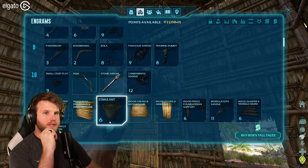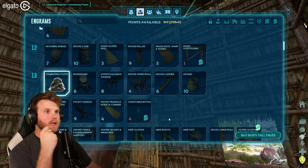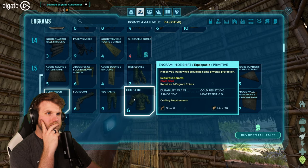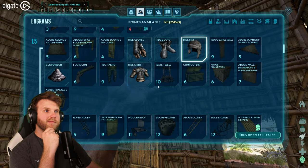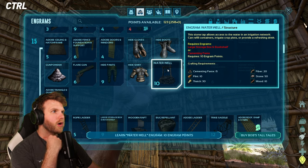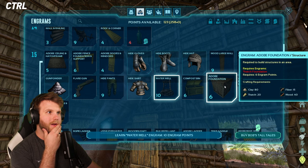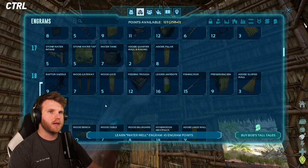Let's go through our stuff. Cementing paste we'll need. Trying to think what else — we're going to need hide stuff eventually. Let me pick up all that cloth stuff anyways. We're going to need a water well. The stone tap allows access to water and the irrigation network can refill containers. I don't know if I can use that yet. Does Adobe building stuff help with actual heat, or is it just aesthetic? Does anybody know?